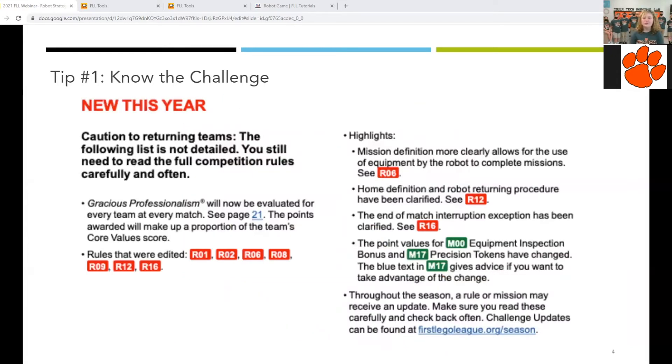New this year for veteran teams are a few rule changes. If you're a new team joining FLL this year, there should not be any changes for you, just something to learn. Gracious Professionalism is now evaluated at every match of the robot game, and the points awarded are part of the team's core value scores. Mission equipment rules have been updated, allowing for the use of equipment by the robot to complete missions. Be sure to read the rules for each mission to understand what is allowed. Home definition and robot returning procedure have been clarified — there is no ceiling in home and the robot can return anywhere in the home area. Be sure to read rule number 16 regarding interruption. Point values for equipment inspection bonus and precision tokens have changed. You may touch your robot once during a launch without receiving points taken off, but a second touch begins to deduct from your precision token score.